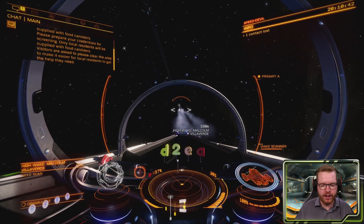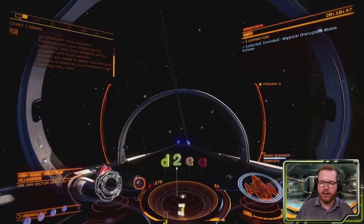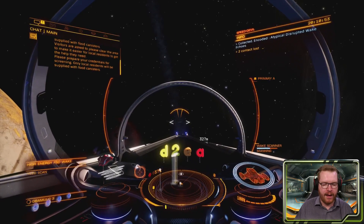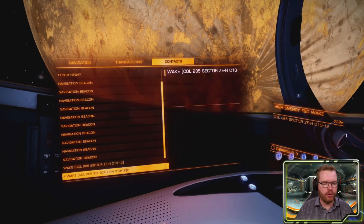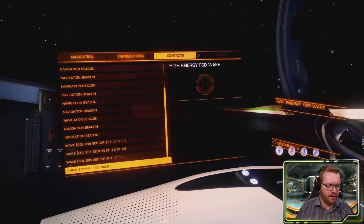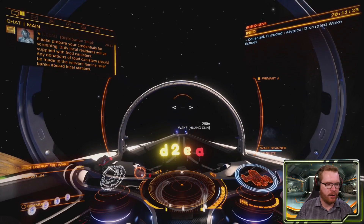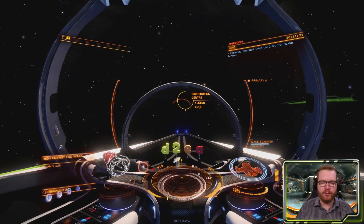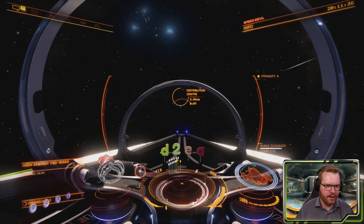When the first one jumps out, target it and scan it with the wake scanner. In this case I got atypical disruptive wake echoes — not what we were looking for. Scanning the next ones also gives more atypical disruptive wake echoes. Check your contacts for any remaining wakes, scan those too. Then just go back to the distribution center and wait for the next four ships to spawn — they come about a minute apart, so it's fairly rapid.